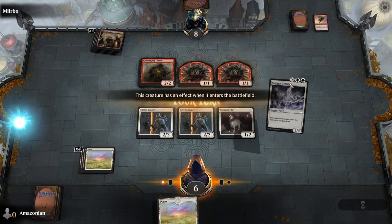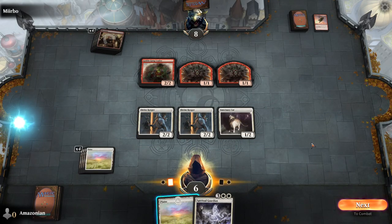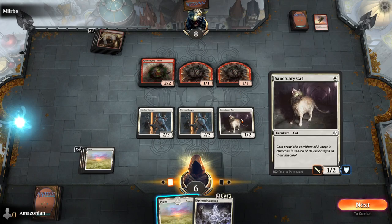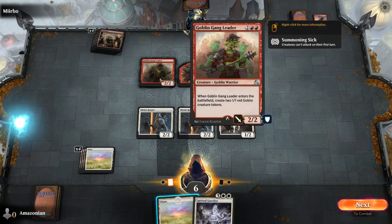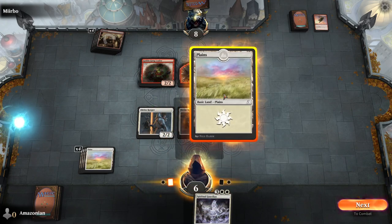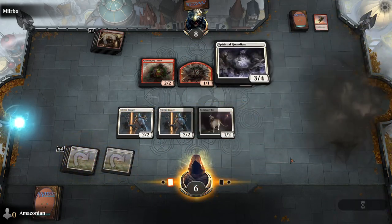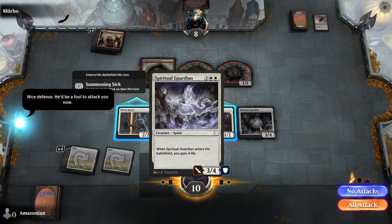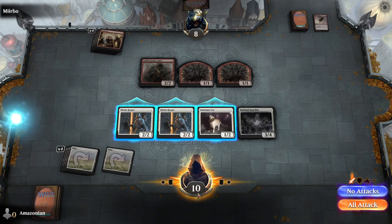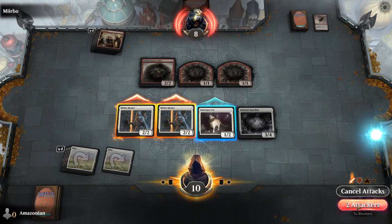And here's where a lot of damage comes into play. The Goblin Gang Leader has been played — this is a 2/2 — and these are 1/1s, so you don't want to attack with the Sanctuary Cat because it would be blocked by the Goblin Gang Leader. Play your Plains for the turn and then cast the card you drew: Spiritual Guardian. This is a card added to your deck. It's a three power, four toughness creature — very good at blocking — and it gains you four life.